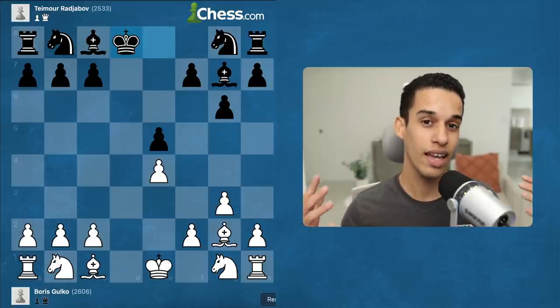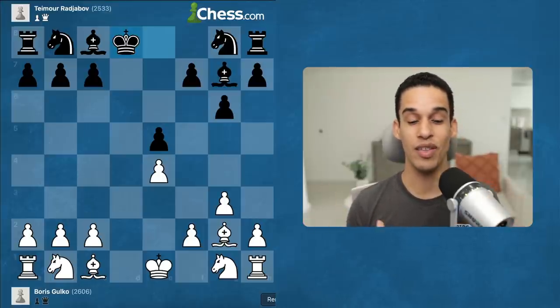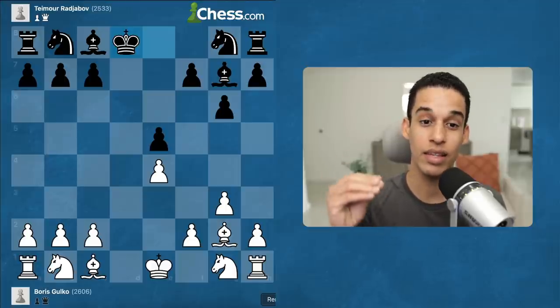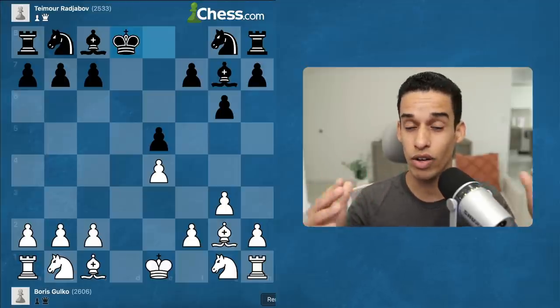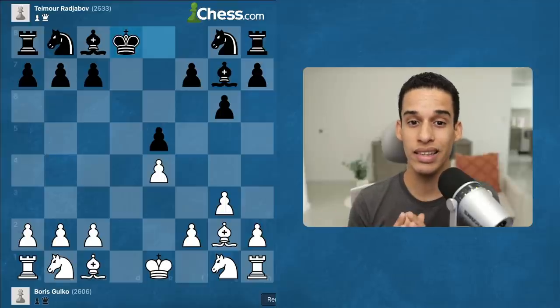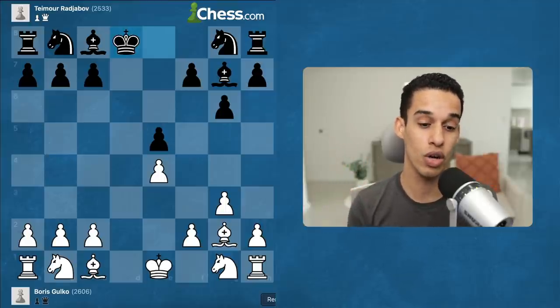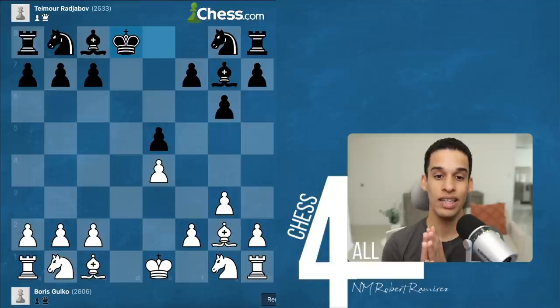The truth is that a lot of us get distracted with beautiful tactics and opening traps, and nobody studies these boring quiet dead positions. We need to know how to deal with them, because most of my games are going to be like this — far from what we see in tactics books. So how can we know what to look for when we get into a dead position?